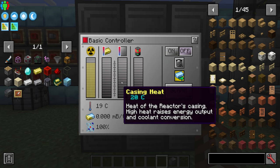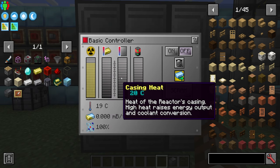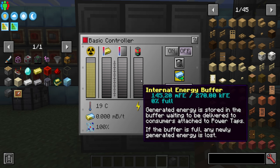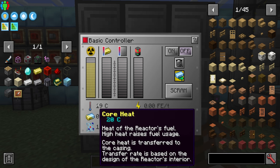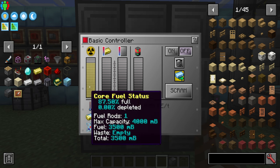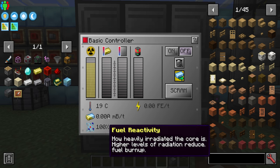We have the core heat — how hot the fuel rod essentially is — and the casing heat, which is what generates the power. The best thing to do is get as much of your core heat into your casing heat as possible, which gives you the most power. We also have an internal power buffer. With this size reactor we can store 270,000 FE. We have our energy output in FE per tick, our burn rate — how fast we're burning fuel — and our fuel reactivity. The higher the radiation, the less fuel burn-up we have, so we want to keep reactivity high and burn rate low.